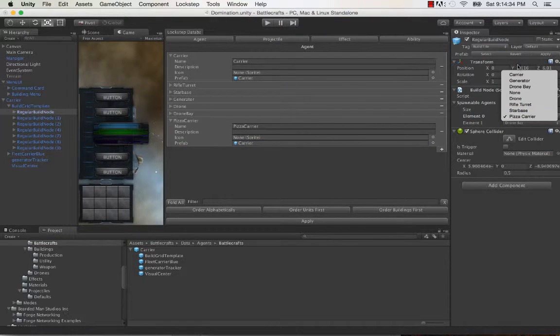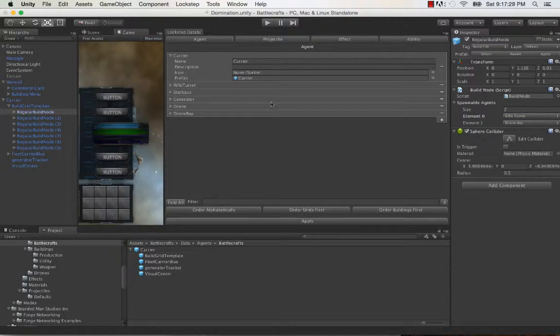In that way, I very efficiently serialize all this into the build node. I actually don't want pizza carrier because it's not a desirable agent. So I'm going to remove this just by clicking the minus button and then clicking apply again. And — voila! As you can see, pizza carrier is no longer there.